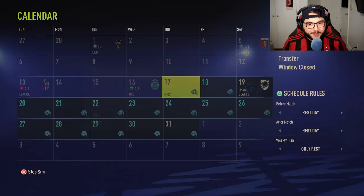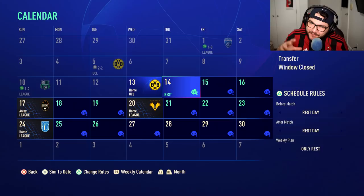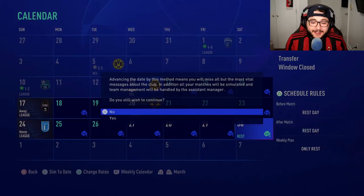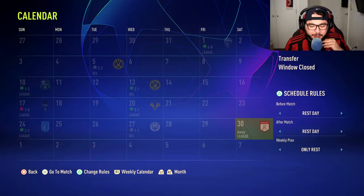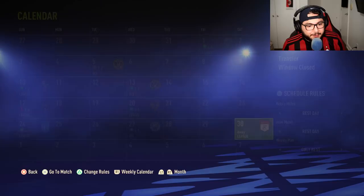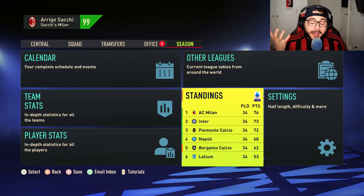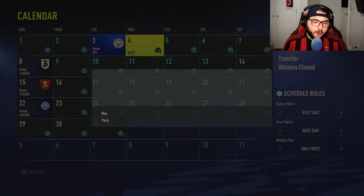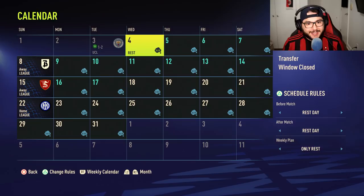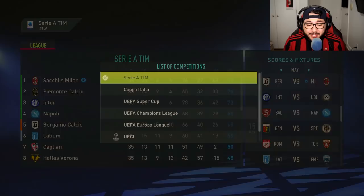Borussia Dortmund in the next round of the Champions League. A 2-0 victory over Sampdoria, 4-0 against Empoli, then a 2-2 draw against Dortmund in the first leg. We simulate the second leg and win 3-0 to advance. Then it's Manchester City in the semi-finals - a 1-0 loss to Juve in Serie A, 5-1 against Hellas Verona and a 1-1 draw against Manchester City in the first leg. We're in the Champions League final!